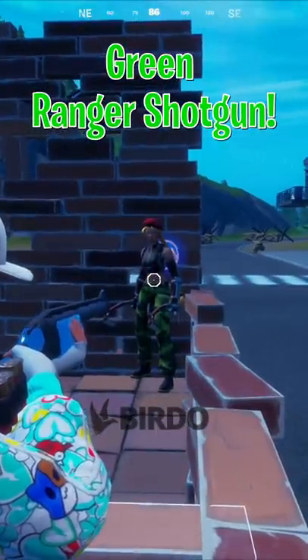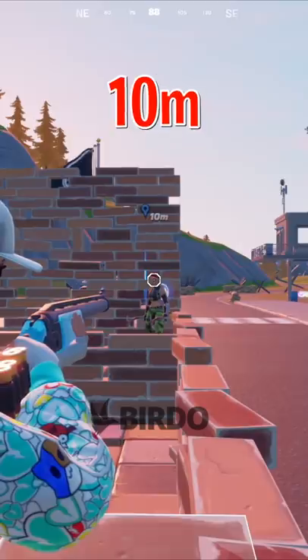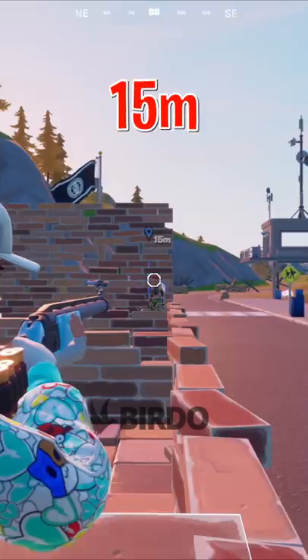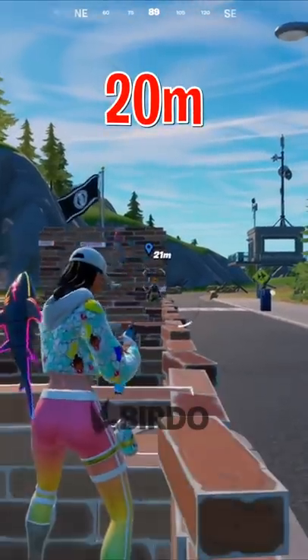Here are some of the damage values for the Green Ranger Shotgun. At close range, it does 115 to the body and 144 to the head. At 10 meters, you can output the exact same damage. At 15 meters, it still does 127 damage. And at 20 meters, that's when it starts dropping off below 100 damage.